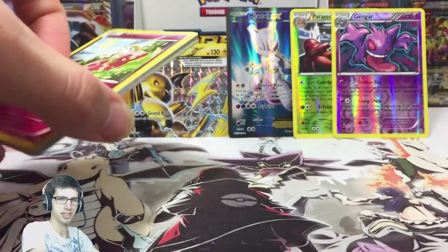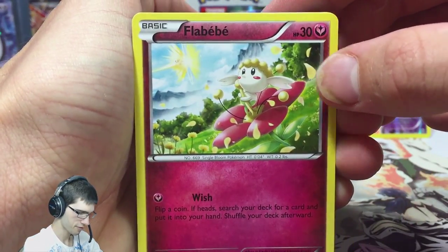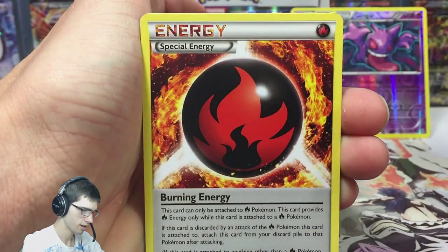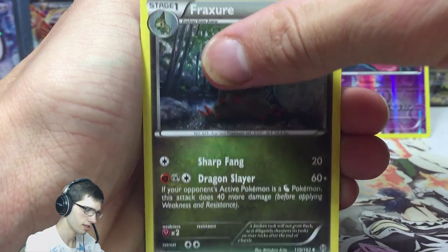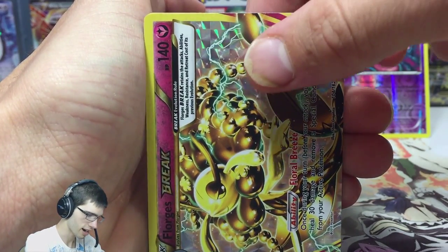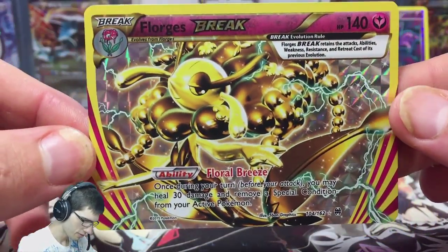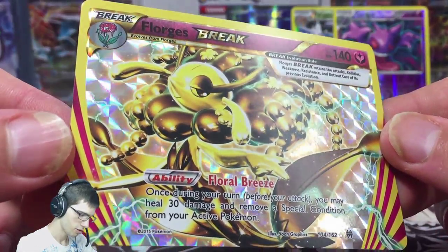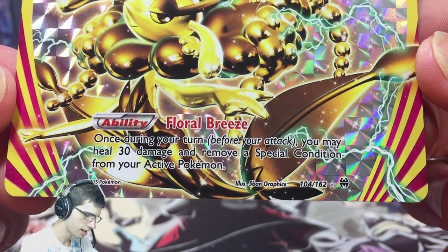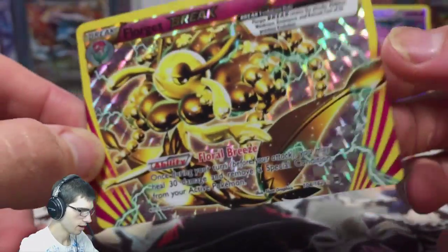I'll give out the code — thanks for watching, appreciate it, first and best dressed. We have Flabebe, Axew, Scatterbug, Teddiursa, Remoraid, Burning Energy, Furfrou, Heavy Boots, and a Floorgist Break! A Floorgist Break — that's sweet. We'll check the rares quickly: a Noctowl. Not bad at all. So two rares once again. The Floorgist Break has an ability called Floral Breeze — feel free to pause and read it if you'd like.